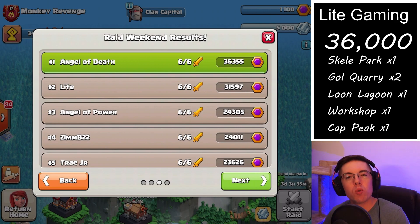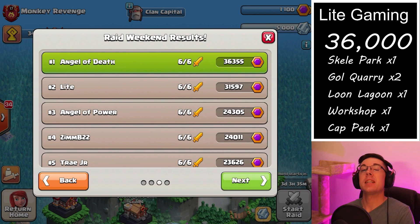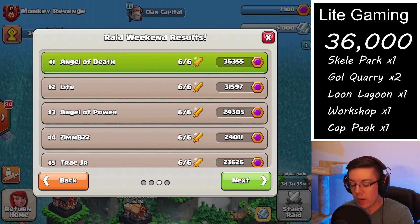How's it going everybody? I hope you're having a brilliant day. Today we're taking a look at how I was able to get 36,000 Capital Peak points from this last raid weekend - that is just over 6,000 points per attack.